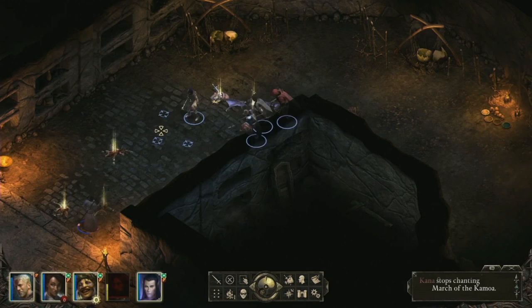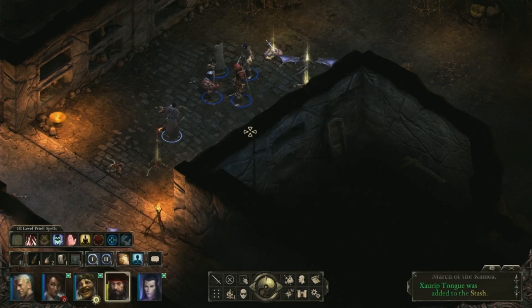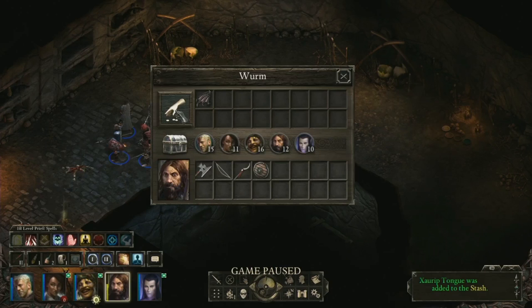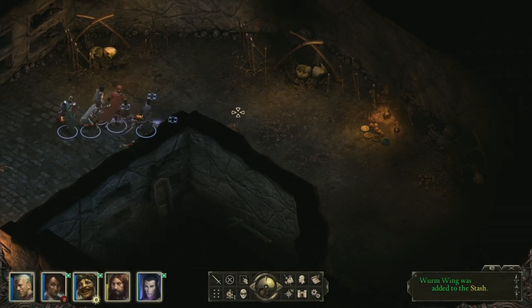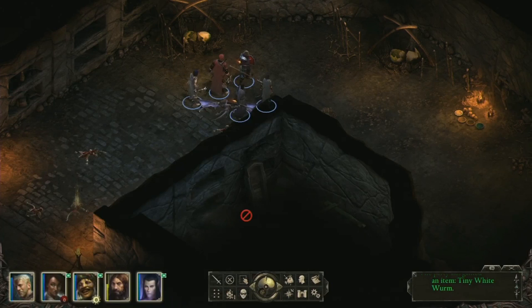There you go Durance. Oh, some adra — that's cool. It's a baby teeny worm. Tiny white worm, cool.